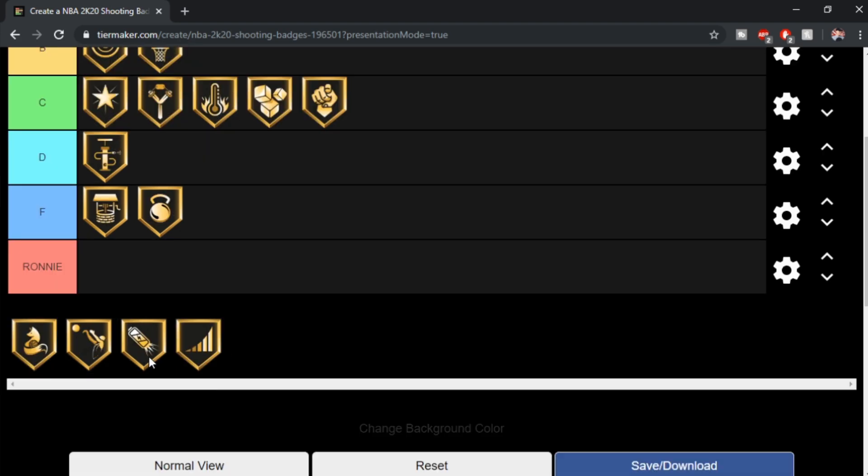Slippery Off-Ball — I mean, that's a horrible badge. Who uses that badge? That's almost F tier. I'm gonna put that as F tier, actually. Slippery Off-Ball — I don't think I've seen anyone use it. It's not the same category as post scorer or shot creator badges. I'm thinking D tier, because I'm sure there's someone out there that uses it. I don't think it's gonna be an F tier. Yeah, I think it's a solid D tier — I'm sure some people use it, but I've never seen anyone use it.